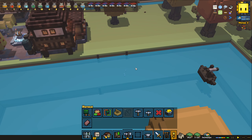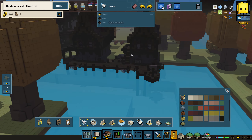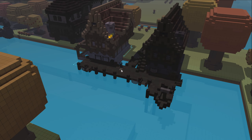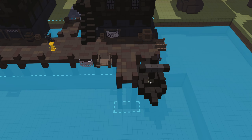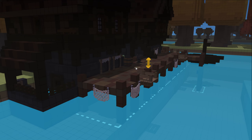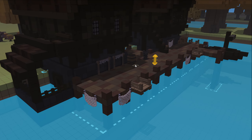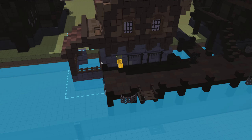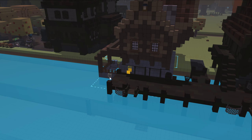Another thing I want to do is actually build what we designed over here a long, long time ago — we just never built it. We have two houses to build. This dock is going to be right next to the boat, and I wonder if I should do the dock first and then the houses after. I think doing the houses first might be better, so let's start with this one.